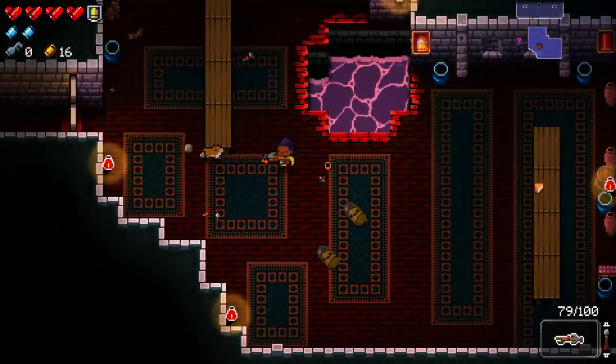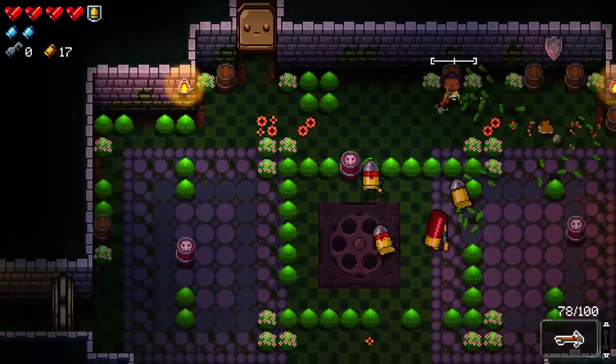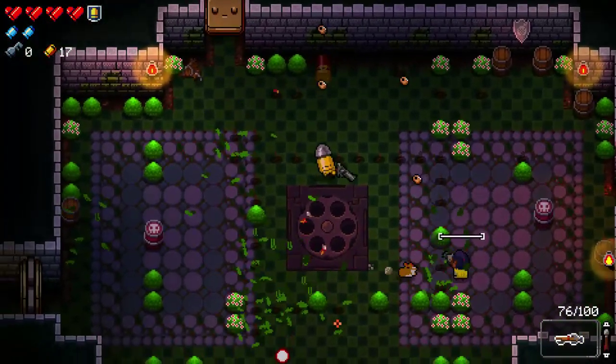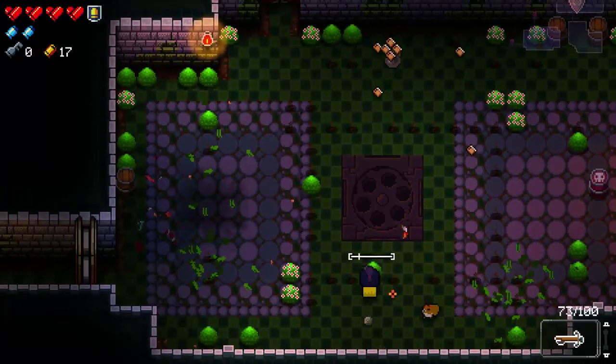I'm pretty sure the only thing I have unlocked in the red chest pool is freaking hard containers. I mean, they're good. God damn it! Just shoot in the grass. Okay. Or just shoot the barrel. Whatever.